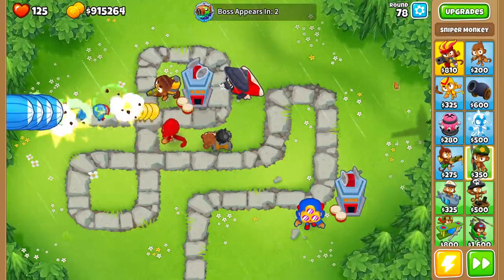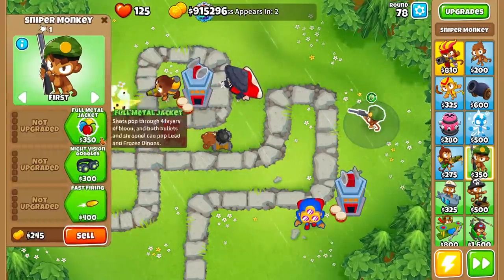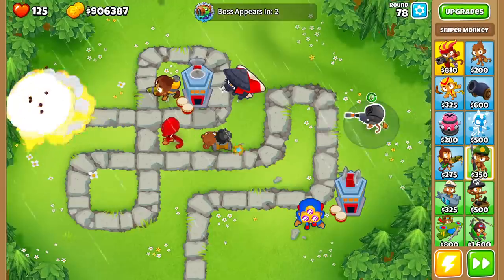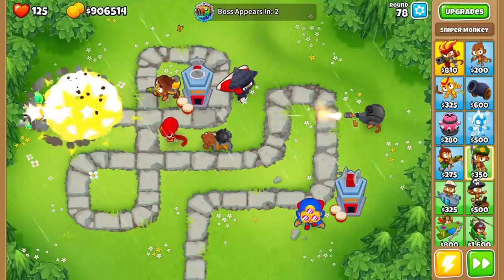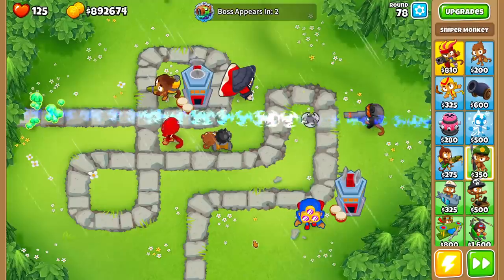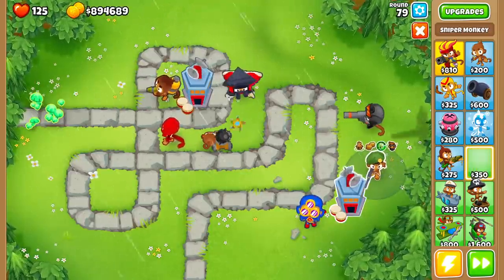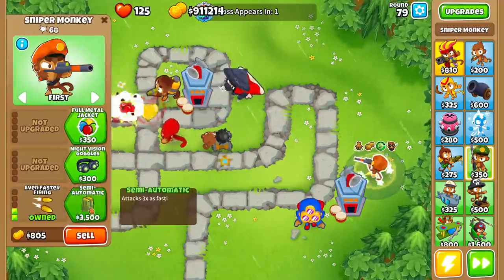Tier three of the boss balloon is appearing in just two rounds on round 80, so I think we need to get another tower. If we get all the fast-firing upgrades — it's an insanely fast-firing tower. It's shooting explosives — look at the pop count, going up really, really quickly. This is such a good tower for this challenge, especially because it has the infinite map range. Let's go for the elite defender. This is ridiculously fast. Wait — is that the Primary Expertise? This is just going to demolish everything.